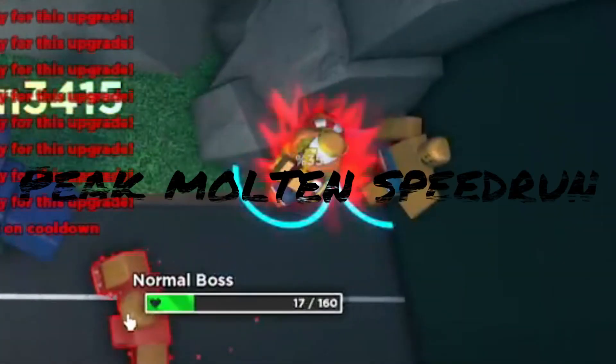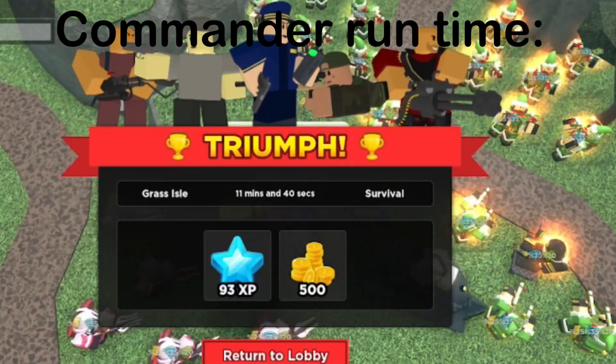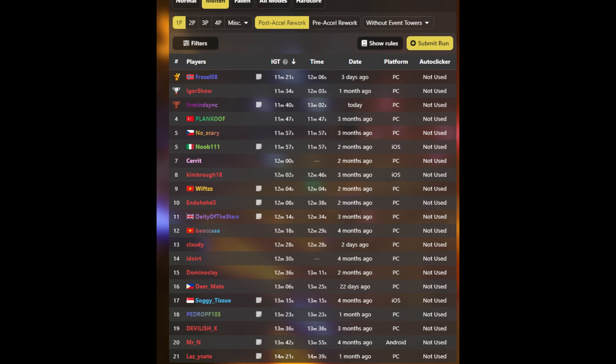Take these Molten Speedruns for an example. The loadout is farm, DJ, scout, and accelerator. Compare this Molten Speedrun without Commander and this one with Commander. As you can see, the one with Commander has a better time by 23 seconds, which shows that Commander can really help in a situation of getting a better time. I could do better, but I don't want to.